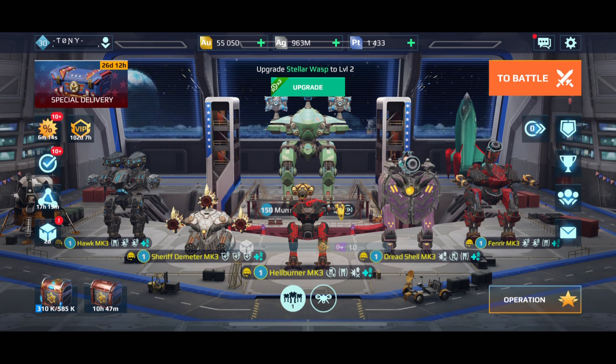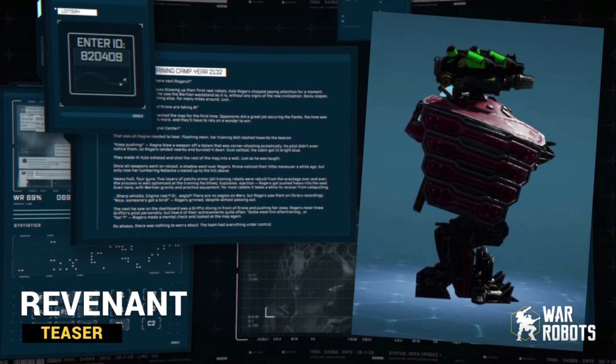We've got a lot of news today and we got all this info from the test server. So we've got this Revenant teaser — take a look on the screen. There's a lot going on here. We have the Revenant robot in full form and it has two light weapons along with the heavy Bane. The name of the lights is going to be Toxin.